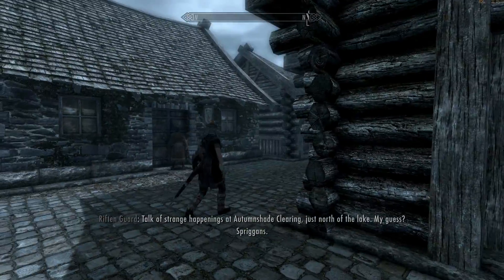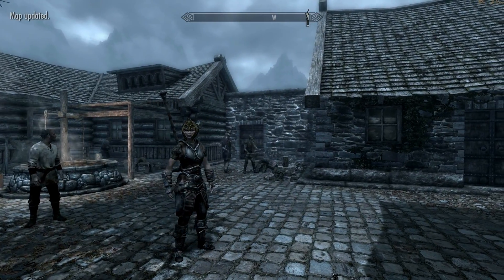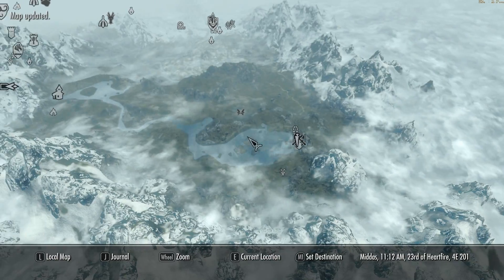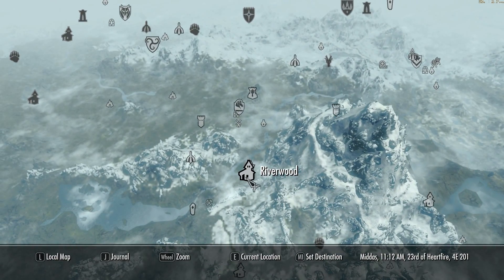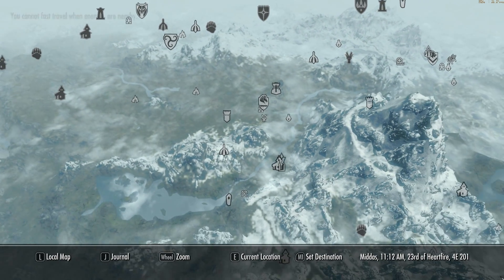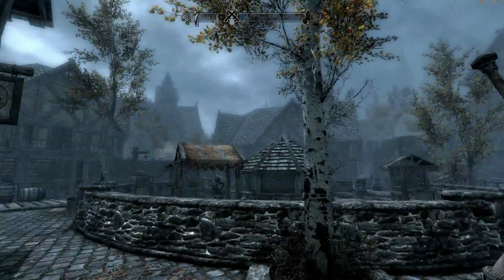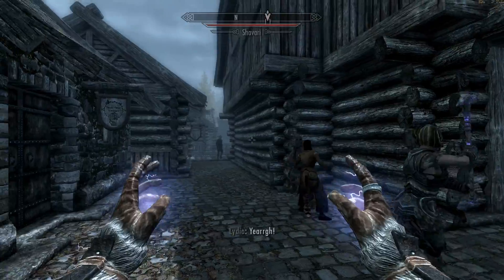There's a notice about strange happenings at Autumn Shade Clearing, just north of the lake — probably Spriggans. Now we're going to escort Esbern back to Riverwood so we can talk to Delphine. We can't fast travel because there are enemies nearby.